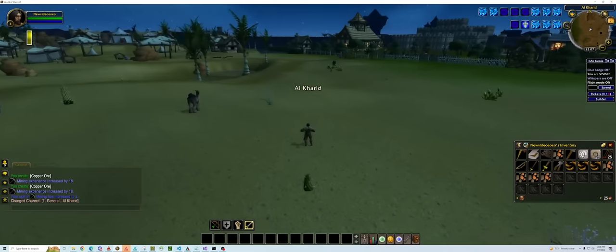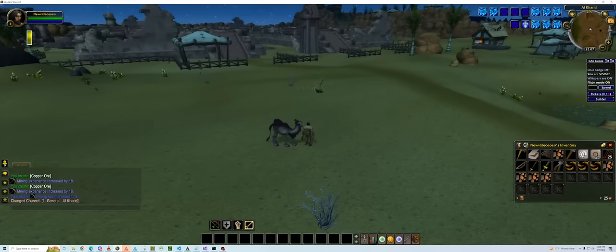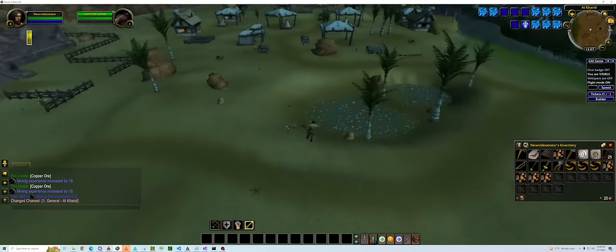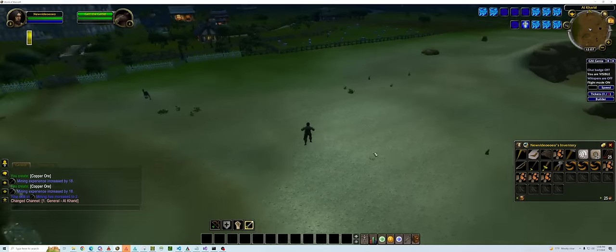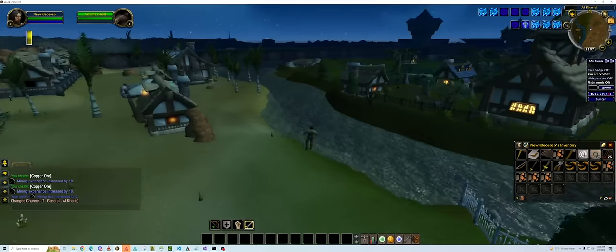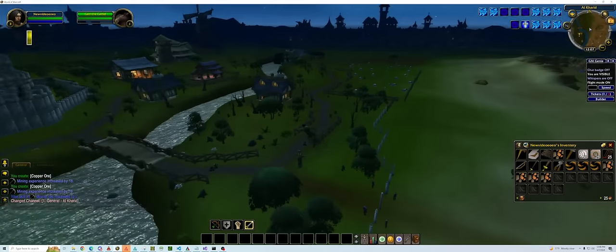As you might have noticed, a lot of the NPCs have been upgraded with HD models — they now have a camel model instead of whatever they were called before. Next we're going to dive into woodcutting.